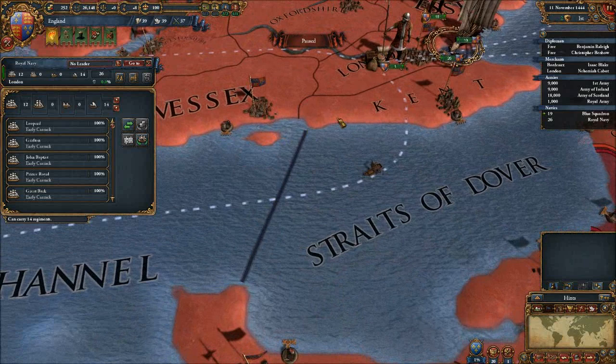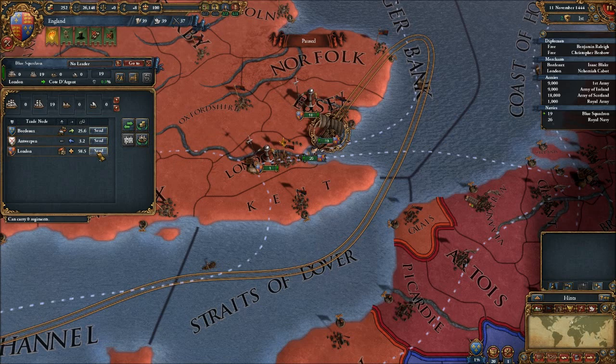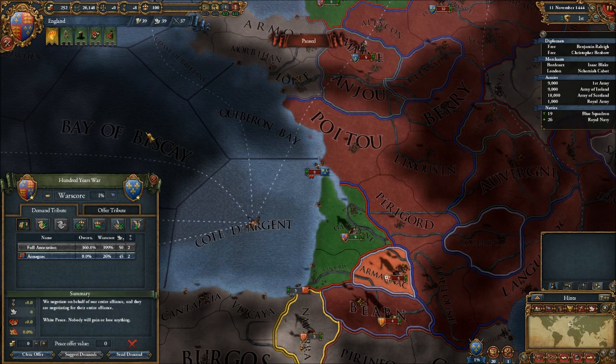We're also going to take our light... oh wait, that's the Royal Navy. Did I just send the wrong ones? Certainly did. Those guys need to go and shift trade — oh, they can't shift it yet. So we'll just protect trade in London for now. The other fleet, the Royal Navy, will come on down here to pull the Army of Ireland out of southern France.